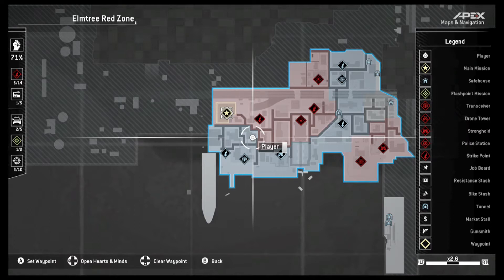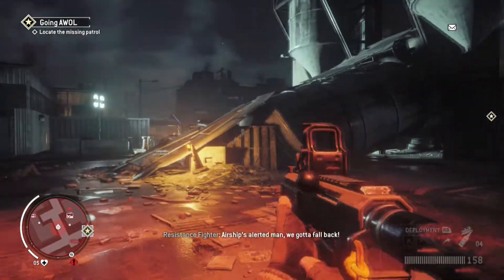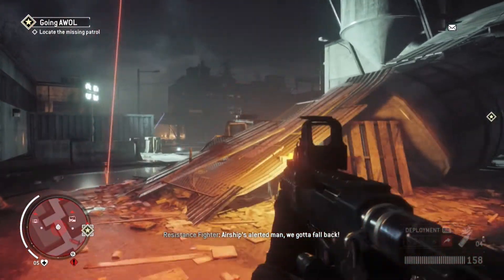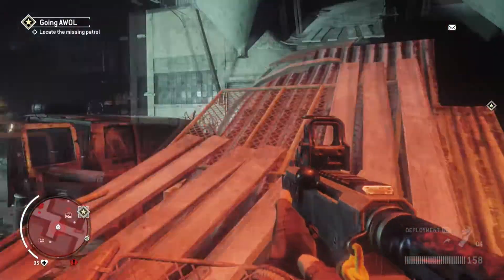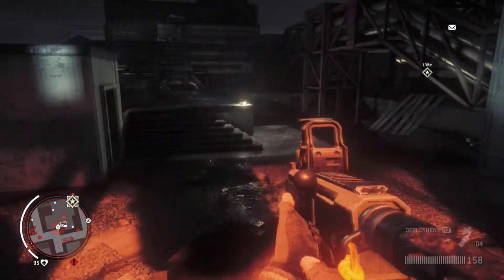What I'm going to do is get the airship to actually come to me, and eventually, once it does, I'm going to make sure that I get within its searchlight. Now you have to stay within this for two minutes without dying. Basically, enemies are going to spawn all over the place — what you're going to want to do is head up to the top of this building.